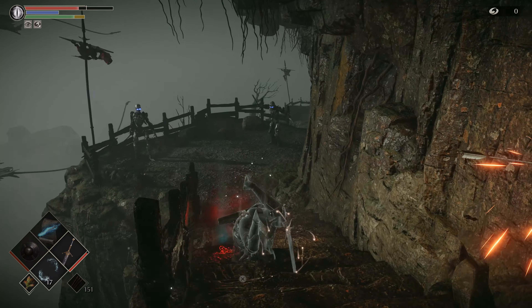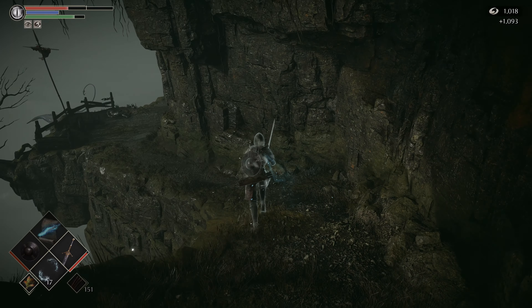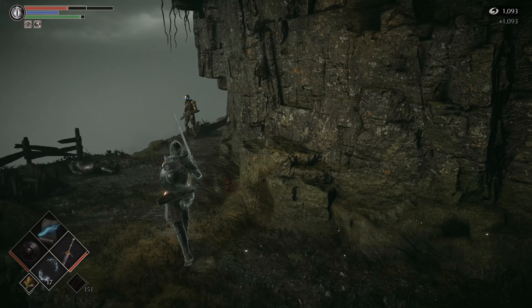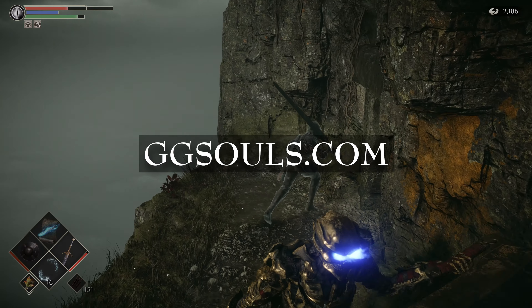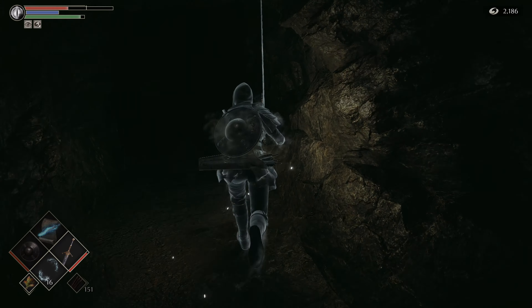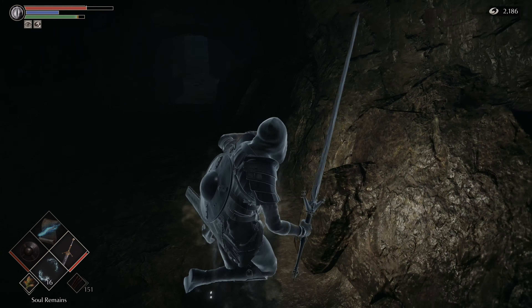To make things easier, make sure you hit up Grave Robber Blige and pick up several soul remains from him. They're pretty cheap, and they can be used to distract all these enemies here, like these two gold skeletons and the silver ones. Very, very helpful on this runback — you don't need a lot, just enough to get through the area.